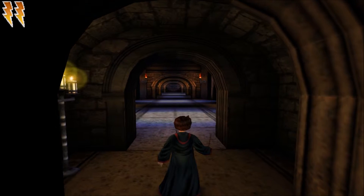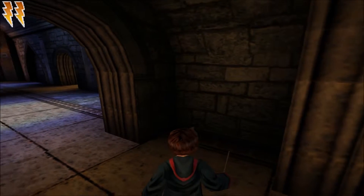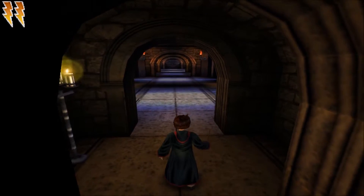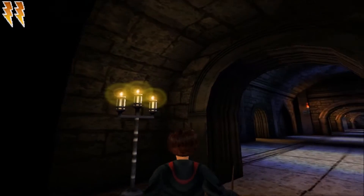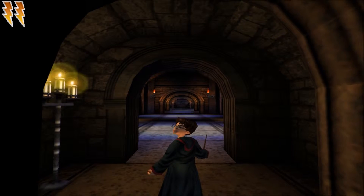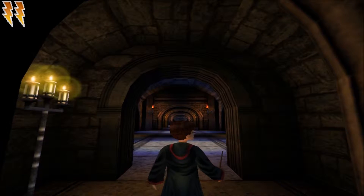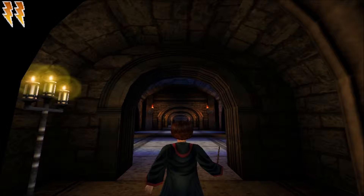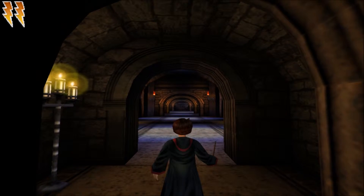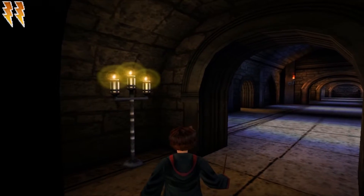Hey guys! Welcome back to my Harry Potter and the Chamber of Secrets Let's Play. I hope you enjoyed the last few parts; if you missed them I'm putting the link in the description. So basically where we are now is Hermione had the plan to make some Polyjuice Potion to sneak into the Slytherin common room and question Draco Malfoy. So now we're here and we're supposed to get some ingredients for her from Snape's storage room.